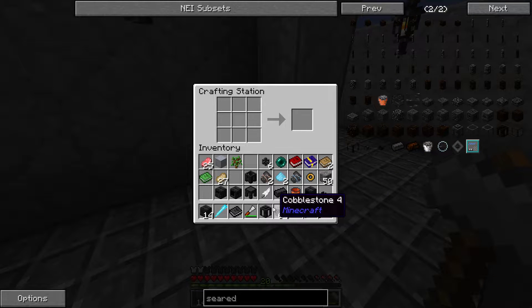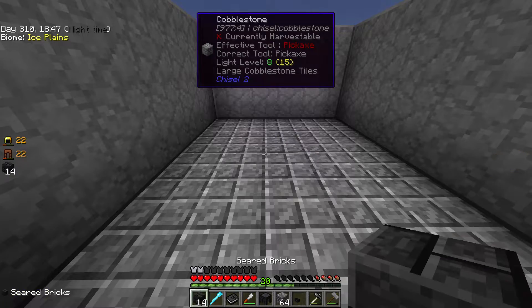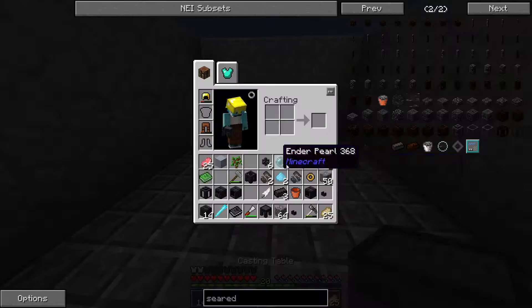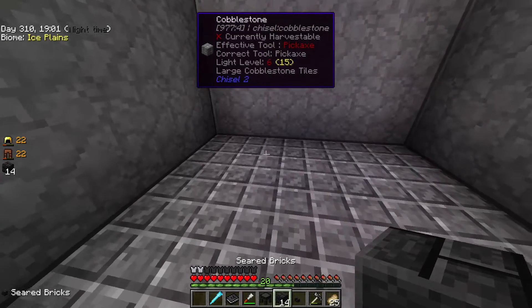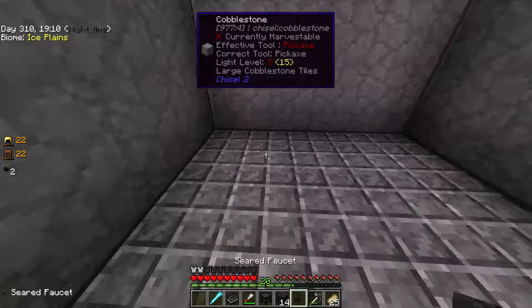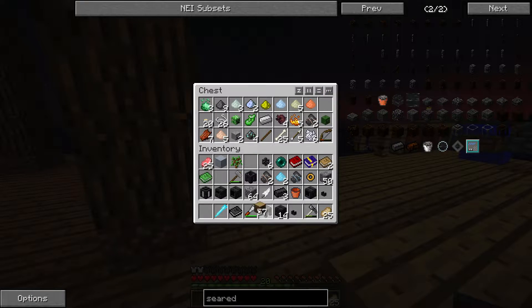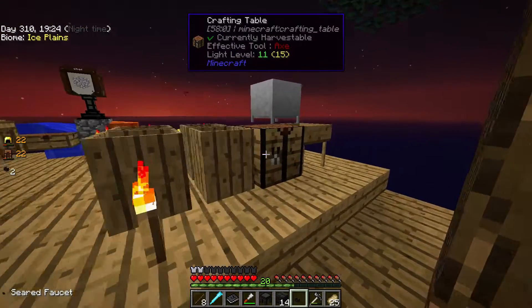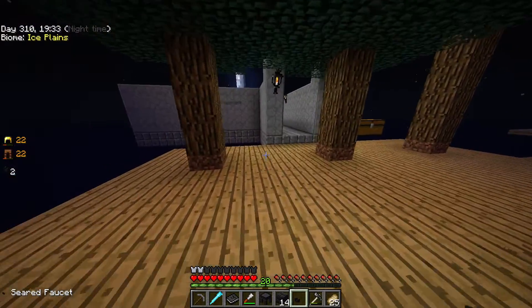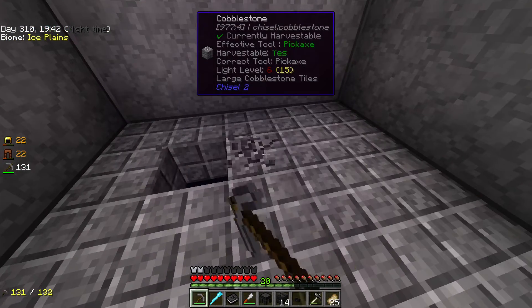Is the leveling up for the mattock exponential or does it stay the same? It grows a little bit — it's not too crazy. They keep it pretty chill because I already have auto repair and sharpness. This is going to be a really nice smeltery. We need to put this in the flooring — let me mine this out. We got three furnaces and a crafting station. It's looking really good.